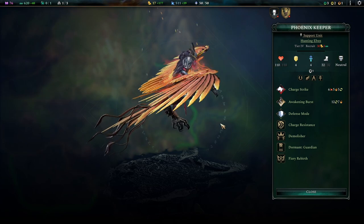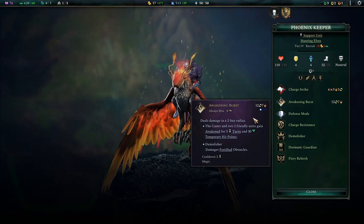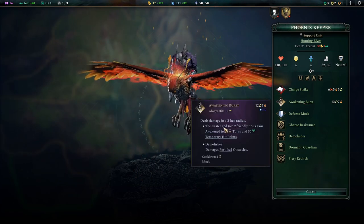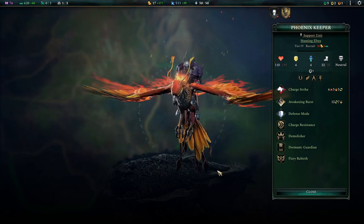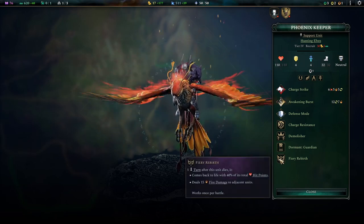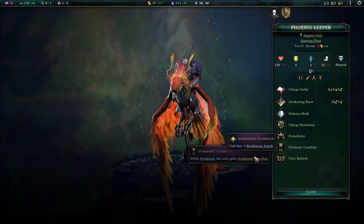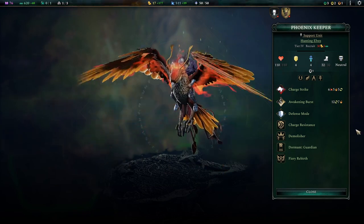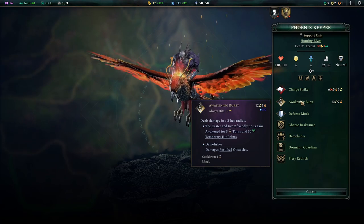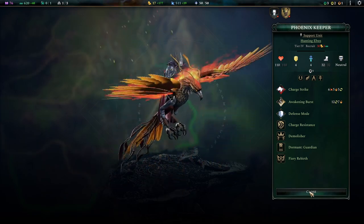Tier 4 brings us a support unit, the Phoenix Keeper. These guys inflict Burning on their base attack, but the Awakening Burst is what is really sick about them — damage in a 2-hex radius, and we gain Awakening and Healing for the caster and 2 friendly units in the vicinity. This is brutal. It has some cooldown, sure, but it's also a demolisher thing — these guys can destroy Fortified Obstacles. They come with a second life due to Fury Rebirth, and they gain an extra Retaliation. The mod adds a lot of unfamiliar Awakening traits on these units, but you get used to it. The Phoenix Keeper is wow — damage and support. They are darn hard to kill, add more Awakening to your roster, and they fly, giving you amazing extra battlefield mobility.